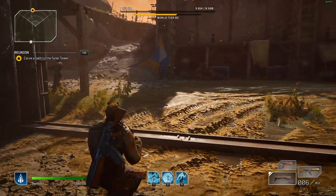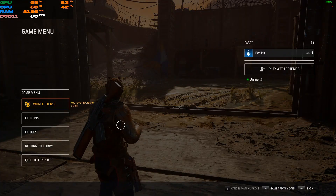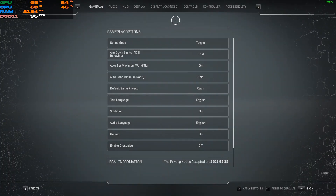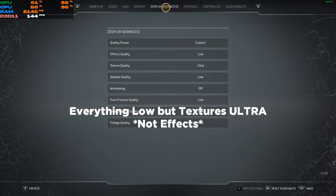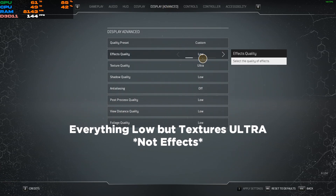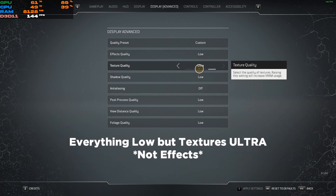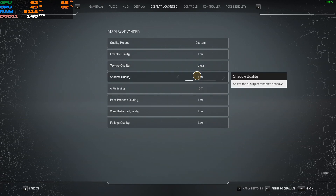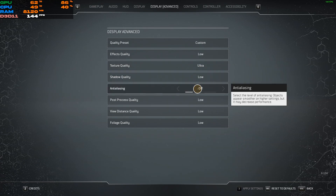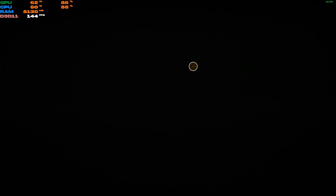With my settings, running the game on an M.2, I'm getting around 85 FPS. The settings I play on — I'm not saying these are the best, but I think most people will be playing similarly. Since it's an open-world shooter, I turned everything to low, except effects on ultra because I have enough VRAM. Shadows, anti-aliasing, and post-process are all set to low.